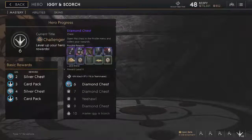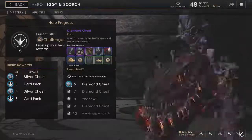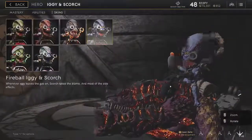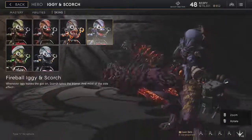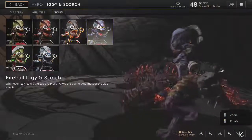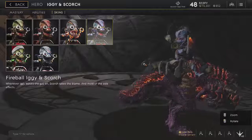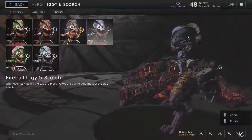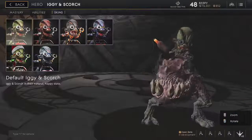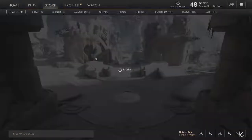Oh, you get a diamond chest at level six? What level am I — I'm level six! That's why I have so many diamonds. Let's take a look at the skin we got. I think this is the fireball one, it's already equipped — he's all purple and yellow. What do you think? Looks cool. This is the default one by the way, in comparison.